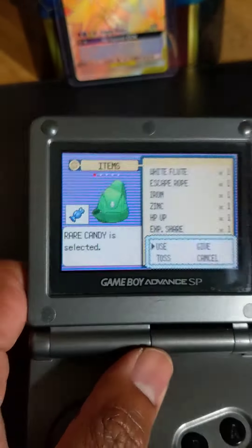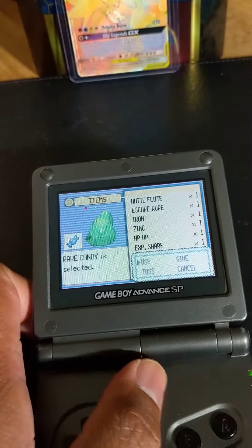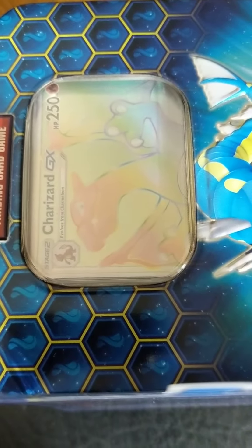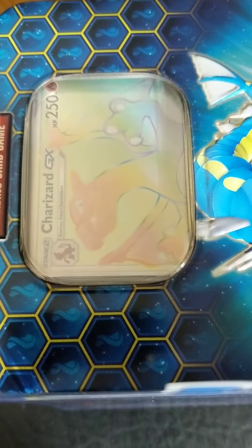Alright, let's get this down on the working mat, and I think I see some rainbow back there. Sir, Rainbow Birds! Very, very nice card from Hidden Fates, and we've got a little bit more rainbow action going on back here. Burning Shadows Charizard, guys. Wow, lots of color today.